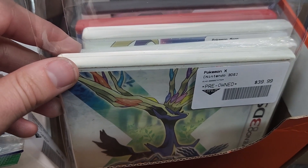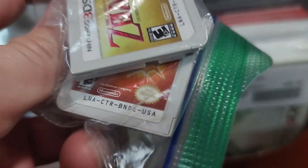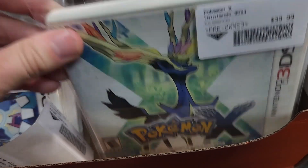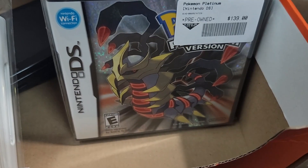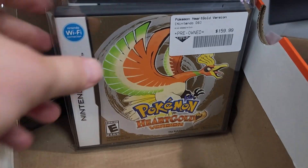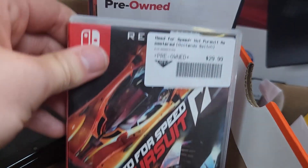We got all these 3DS games in here as well as some loose games, so we'll show those first. We got a DSi Action Replay, Link Between Worlds, Pokemon Sun, and Dead or Alive Dimensions — that's actually a pretty uncommon game, used to be common to find, now it's uncommon. And then we got Pokemon X, Pokemon Sun — this one's brand new — Pokemon Moon, Super Mario Maker, Pokemon Platinum, Pokemon Black, Pokemon Heart Gold, and Pokemon Diamond.